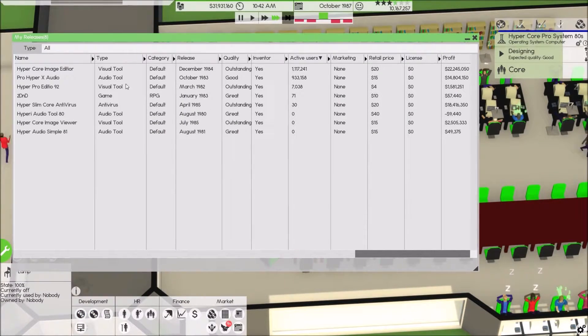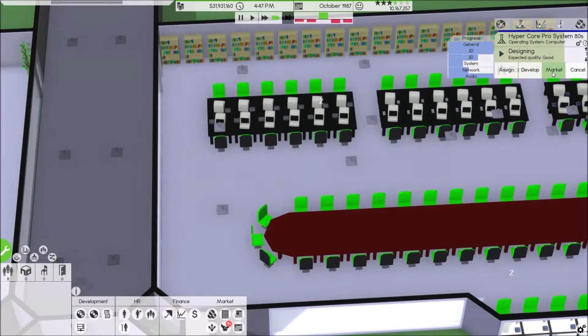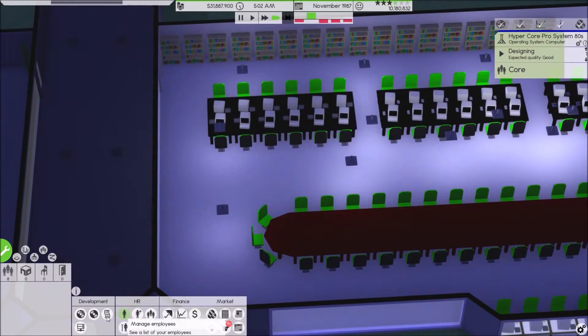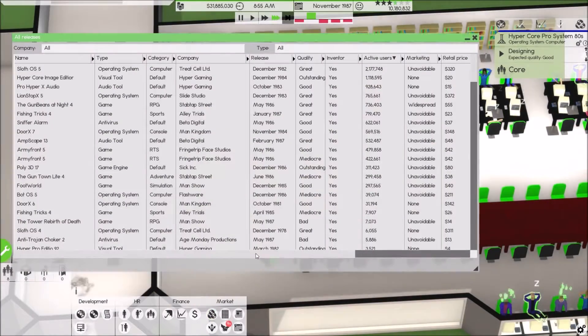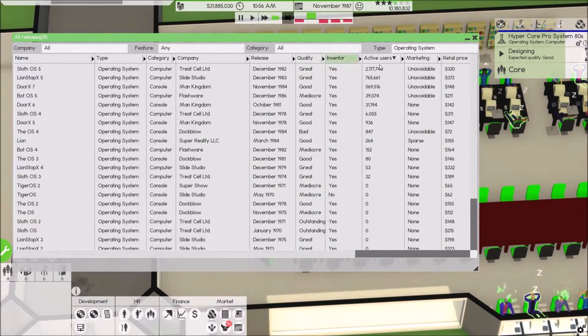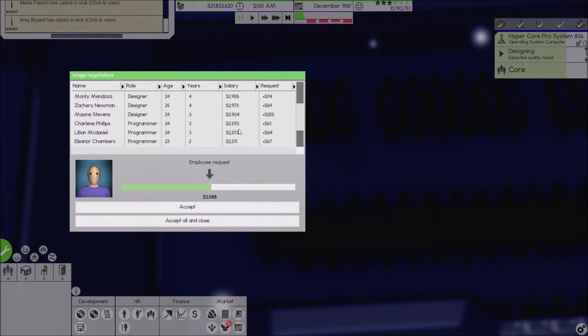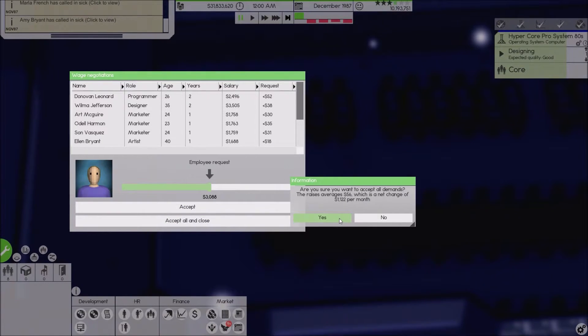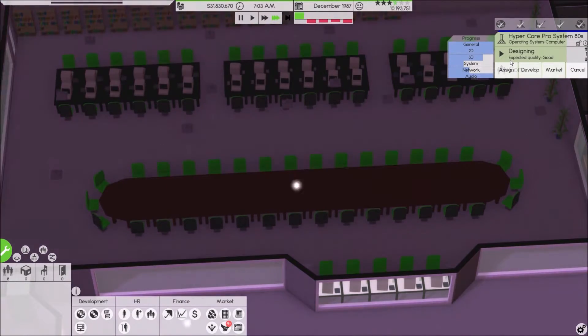Let's check out our releases. Our visual tool from several years ago was outstanding — 22,000 in profit, which is great. I wonder how much this one will pull in. We're going negative but that's fine. If we can make our own operating system that would be great. Let's go into operating system in all software. Sloth OS which came out in 1982 still has the highest active users. We want to crush this market and make our own, which would be a lot cheaper too.